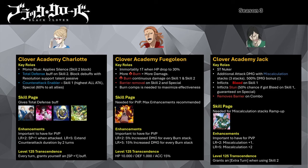Now let's focus on the heavy investment Season 3 mages. For these mages, they will need their enhancements to operate at max efficiency. Clover Academy Charlotte is a supporter mage that provides counter-attack buff. Counter-attack allows your mage to counter with their skill 1 when being attacked by the opposition. If you deploy Charlotte in a mono blue team comp, she will apply silence to the opposition team at the start of the fight.